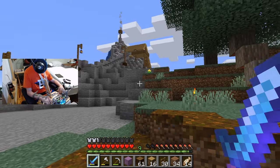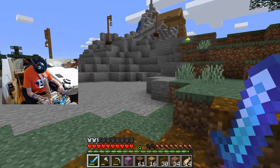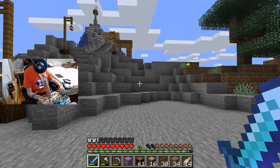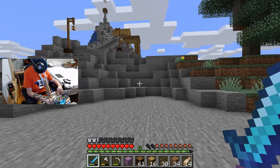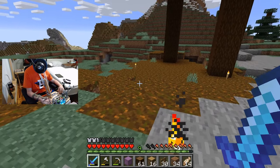Because that's how we travel around really right now — not all of us have elytra. We all kind of use horses to get around. But I like this little retaining wall. I don't want to cut into that. I just want to have a small little path that leads to a horse stable right over here.